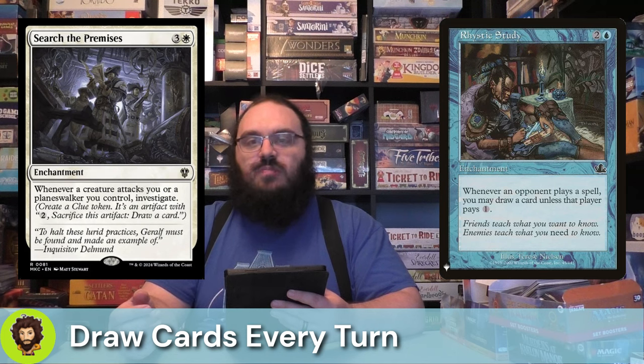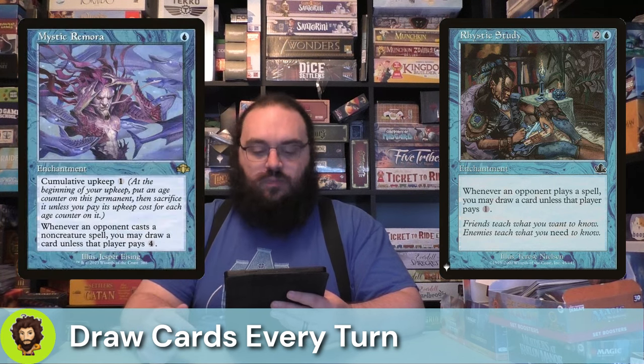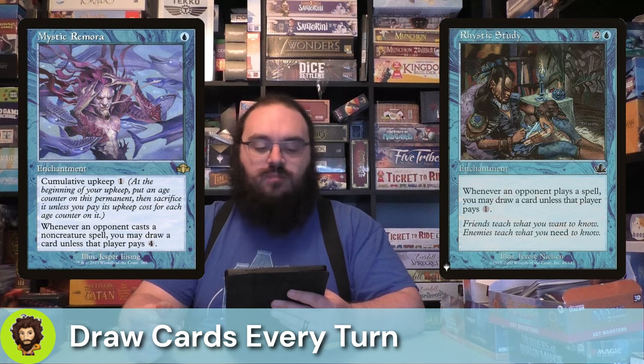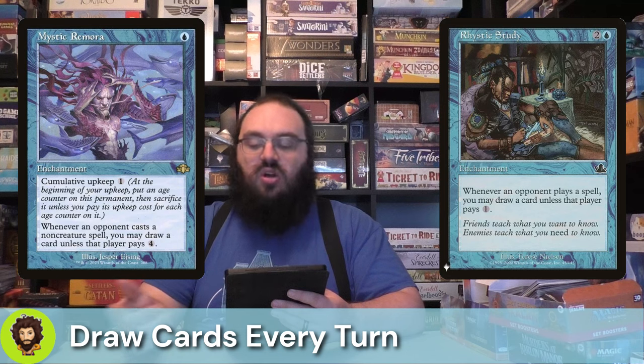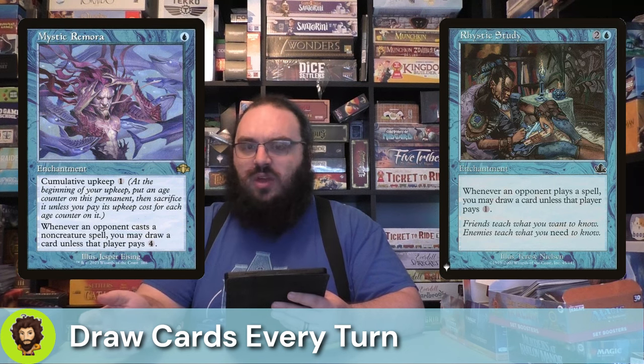Speaking of those expensive cards, we're running Rhystic Study. We're going to tax our opponents' spells — if they don't pay, we're going to draw and ideally get a miracle. In a super similar but more budget frame, we're also running Mystic Remora: one mana to play with cumulative upkeep of one, but the tax is super high at four — so it's any non-creature spells, and that tax of four is basically never getting paid.